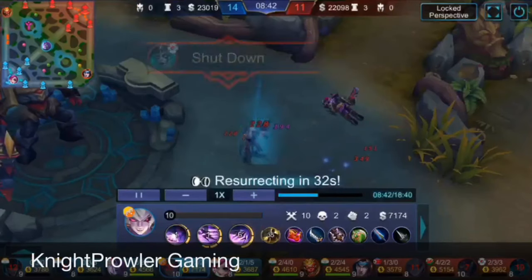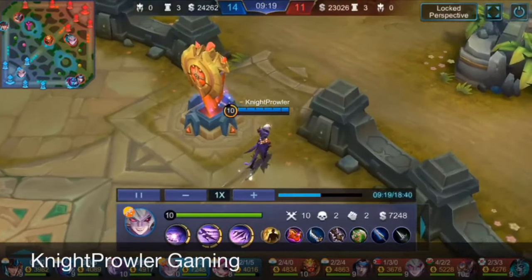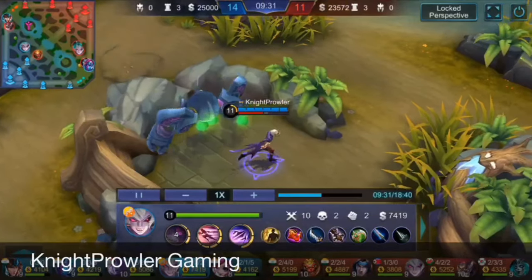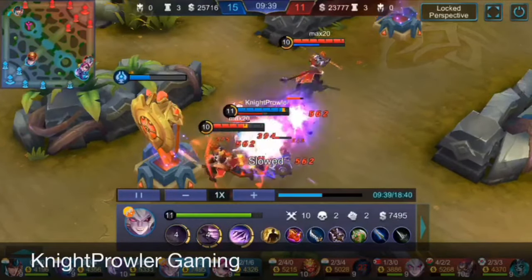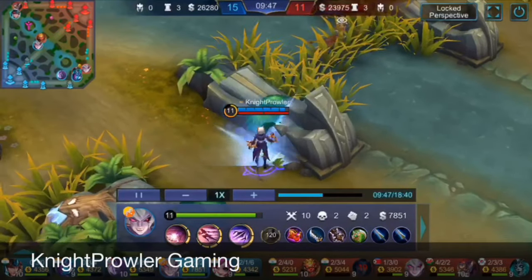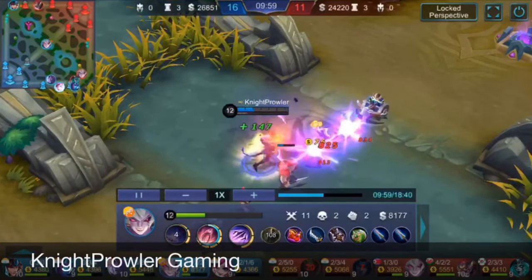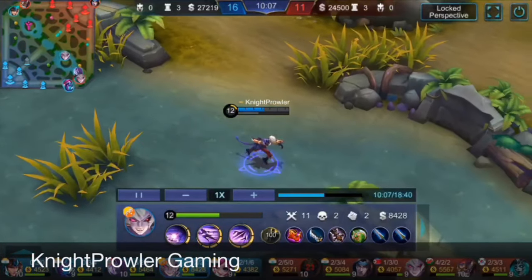Vexana's bot also follows passively so I died because of that. After respawning I went for Sun — second skill, first skill. He ran away throwing doppelgangers, so I chased him. Sun waited for me, and I hit second skill second phase, first skill, basic attack combo — Sun is dead. Same combo every time: second skill, second skill phase two, first skill, basic attack.